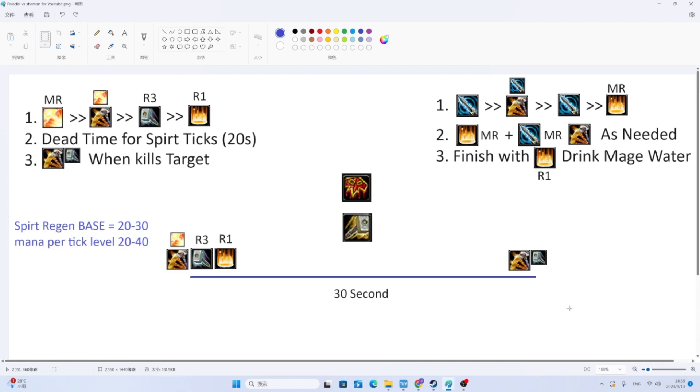For example, a Shaman — we pull with a Lightning Bolt, then Earth Shock, then we go melee them until they die. No more spellcasting, just so we get as much Spirit Tick Regeneration as possible. This is actually key to playing many a mana class correctly, with the sole exception being Mage. Priests are notorious for doing this too.